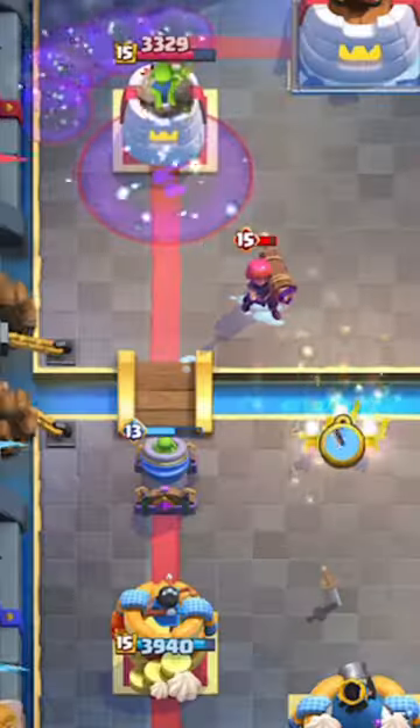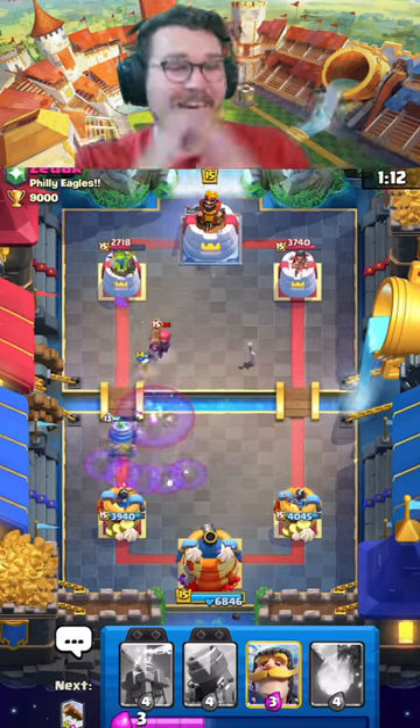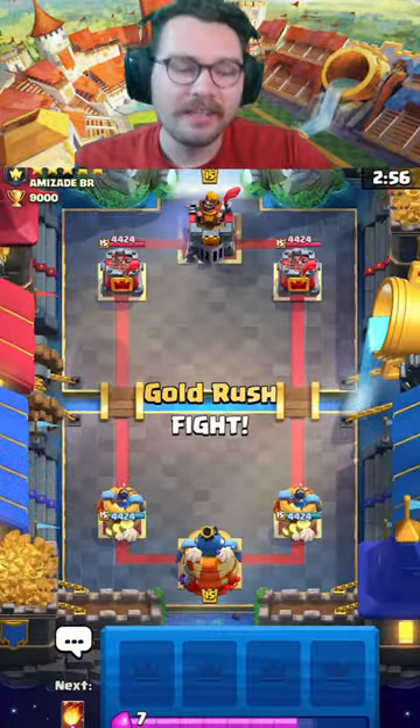Ice spirit - we're gonna block the firecracker. Oh my gosh, perfect! The firecracker is just looking at nothing and we're gonna get tons of damage. Huge! What's up everyone, it's Turkey here.